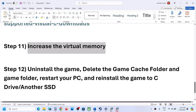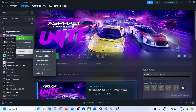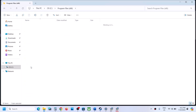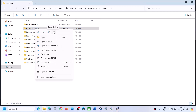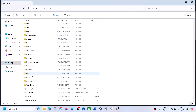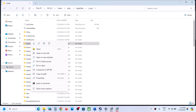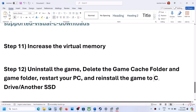The next step is to uninstall and reinstall the game. Right-click the game, select Manage, then Uninstall. After uninstalling, go to the game installation folder and delete the remaining game folder. Then go to C drive > Users > your username > AppData > Local, find the Gameloft folder, right-click and delete it. Restart your computer, then reinstall the game. Try installing to the C drive; if it was already on C drive, try installing to another SSD.